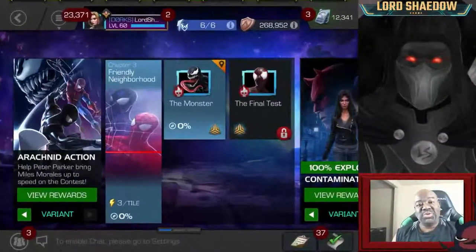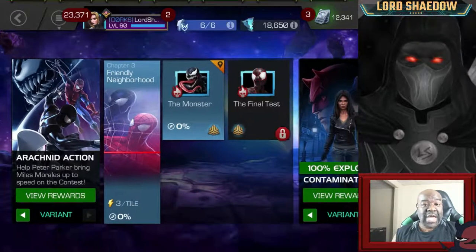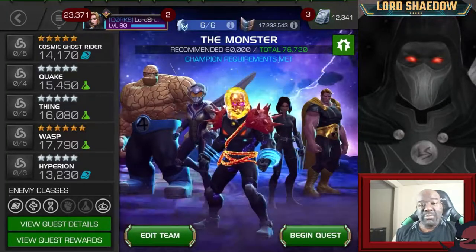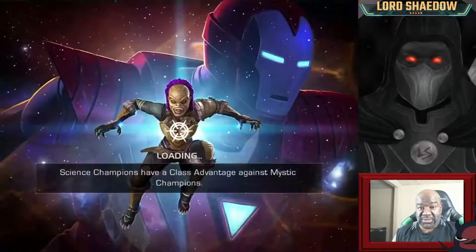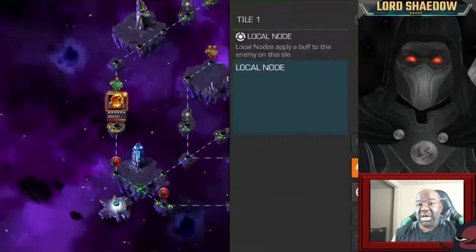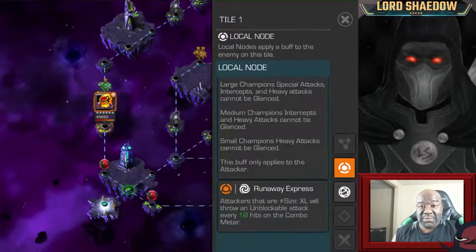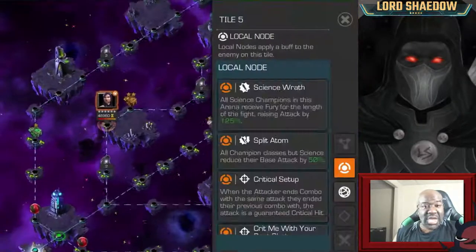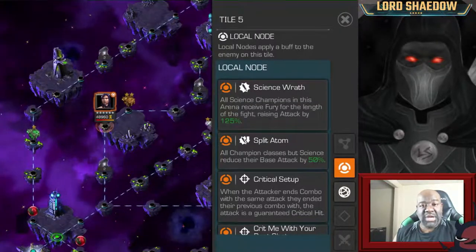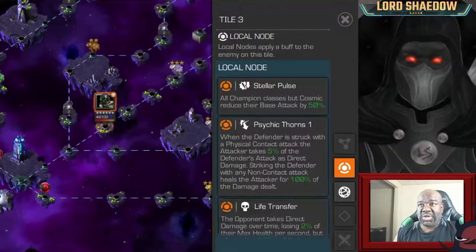Hey everyone, Shadow here, welcome to another Marvel Contest of Champions video. We're going to be taking you through Variant 7, Chapter 3, Quest number one. This is a new chapter where you can only bring in Cosmic and Science champions. There is a global node where you could bring in non-hero champions, but if you fight with them you're going to face a 95% reduction in your damage, so you basically want to choose Science and Cosmic heroes. You can bring in non-heroes for synergy purposes but don't try to fight with them.